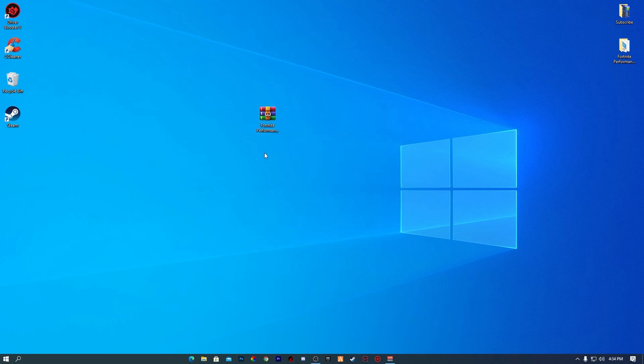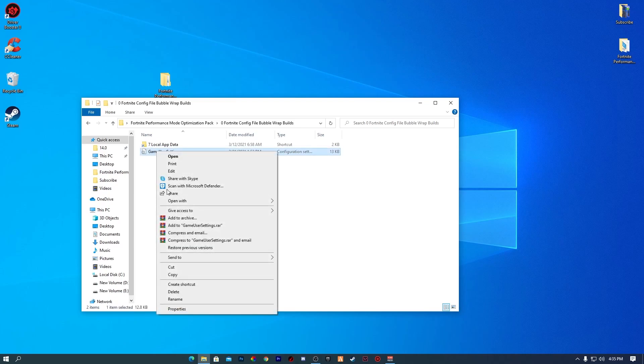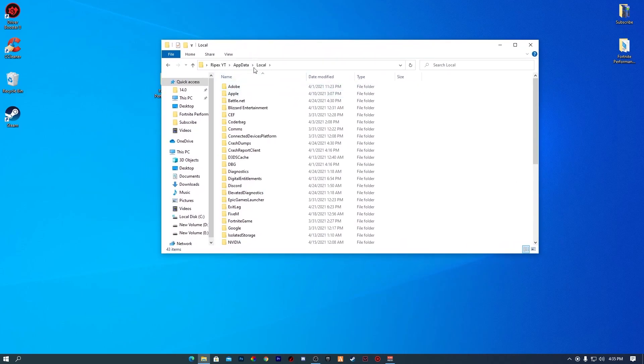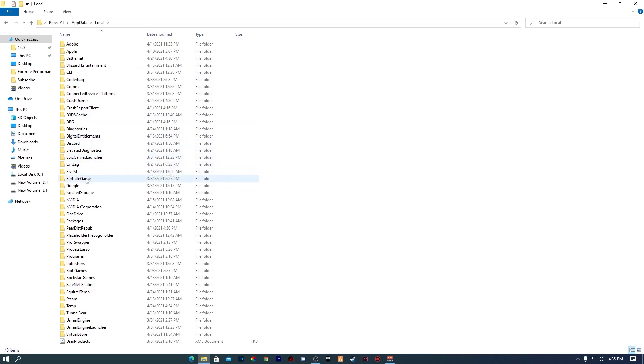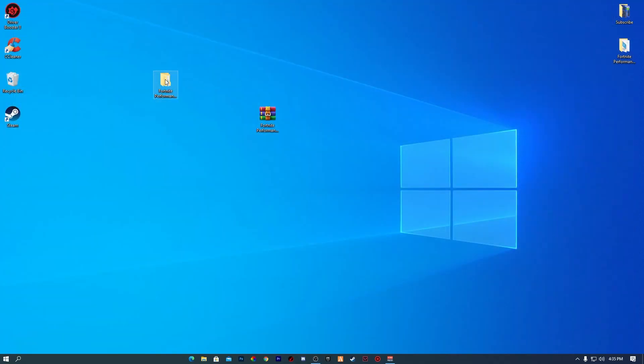After downloading the pack, right click and extract it to your desktop. You will get the boost pack folder. Open it and you'll find four files: the Fortnite config file, buffer app build, settings tweaks, power tweaks, and cleanup. Start with the first step — the Fortnite config file. Open it; you'll see the GameUserSettings file. Right click and copy these files. Use the shortcut to the local AppData folder, navigate to FortniteGame > Saved > Config > WindowsClient, and paste the file, replacing the existing GameUserSettings file.